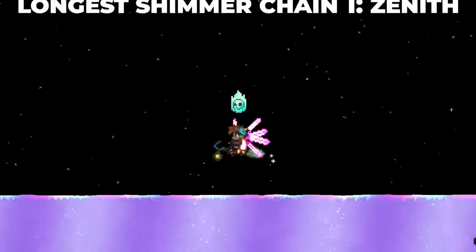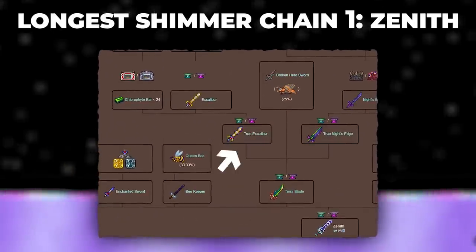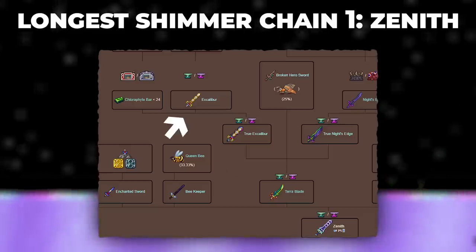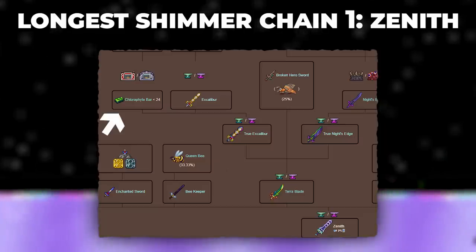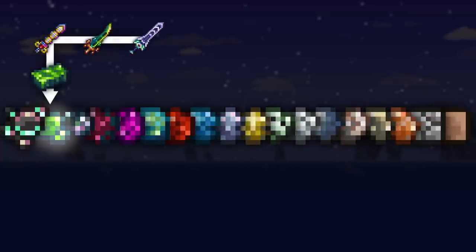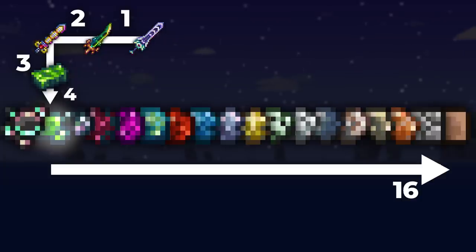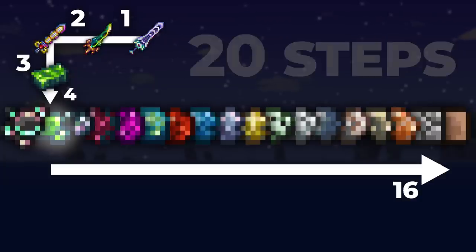So, which item has the most steps before turning into Chlorophyte or Luminite Ore? There are actually two items. Our first and most obvious contender is the Zenith itself. The Zenith decrafts into the Terra Blade, which decrafts into the True Excalibur, which then decrafts into the Excalibur and 24 Chlorophyte bars. Shimmering bars into Ore hooks onto the Shimmer Train at Chlorophyte. Skipping Luminite, the Ore Train has 16 steps, and with 4 steps to get from Zenith to Chlorophyte Ore, the Zenith Shimmer Chain has a grand total of 20 steps.